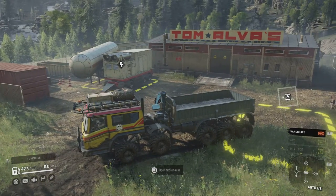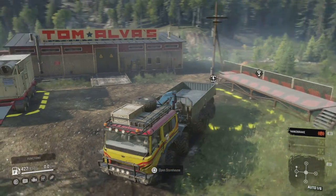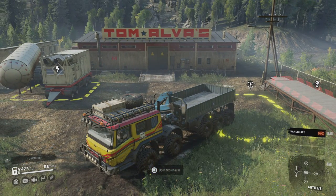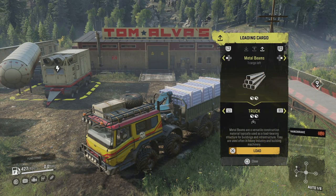I've done a video on using the generators, fueling up the generator, and creating whatever you can at the various different creation zones using the fuel — refuel it, make more, refuel it, make more. What I'm going to do is open the storehouse, and as luck would have it, I have a lot of metal beams left, so I'm going to load that on.